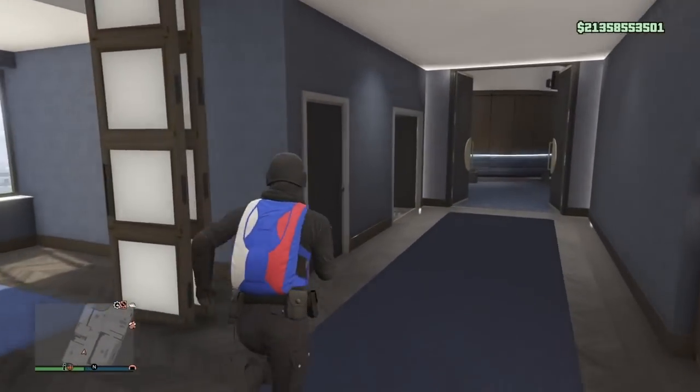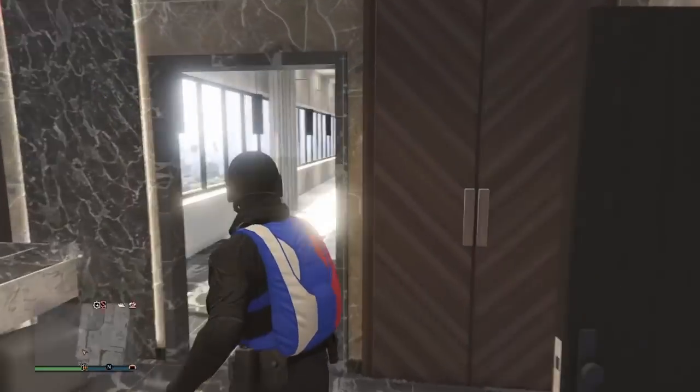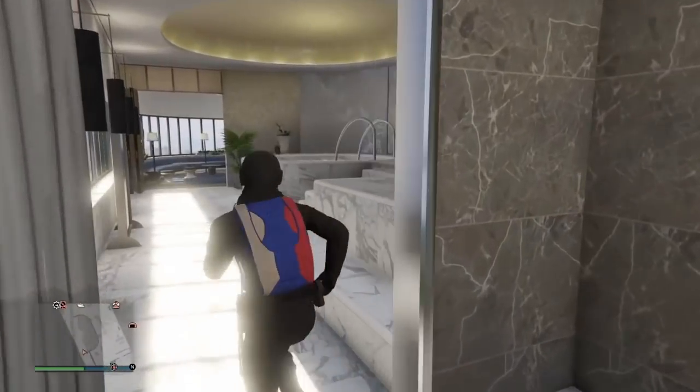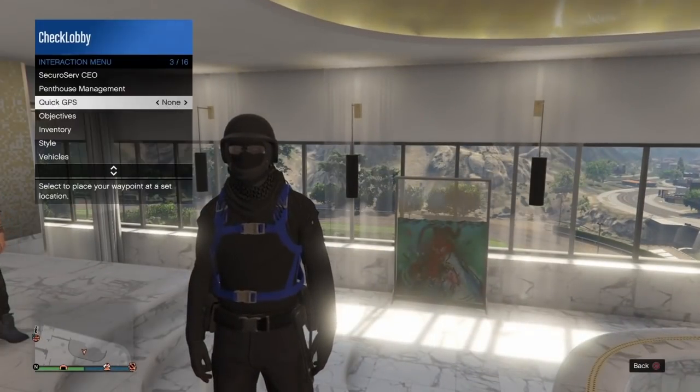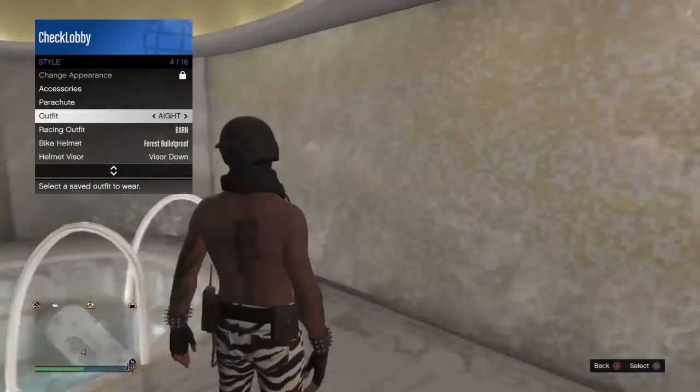So as you're in the penthouse, walk up to the jacuzzi — it's right here at the corner of the penthouse. At this point, just select the outfit you wanted the duffel bag on and normally get in the jacuzzi.